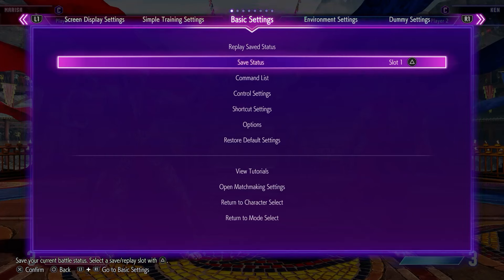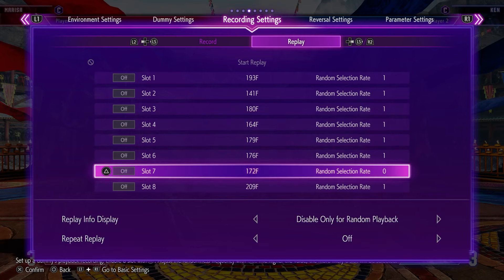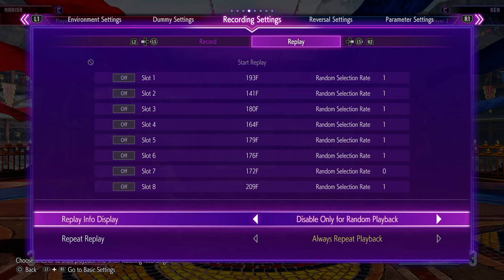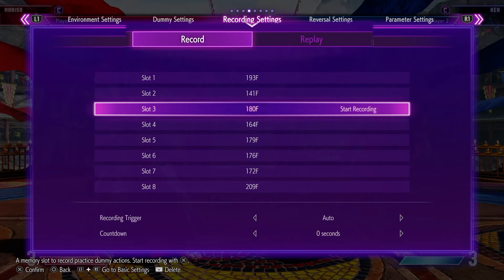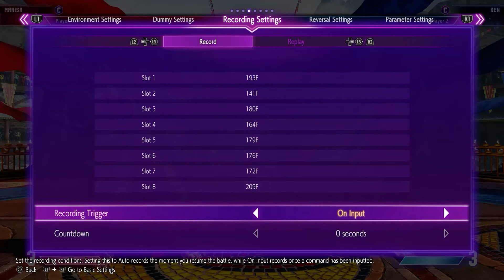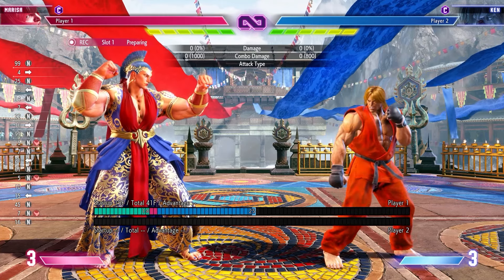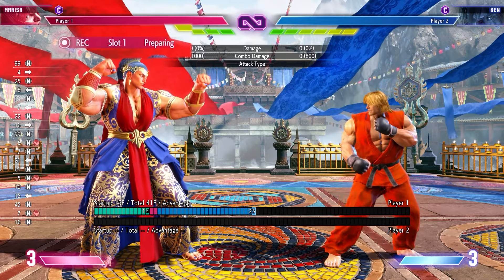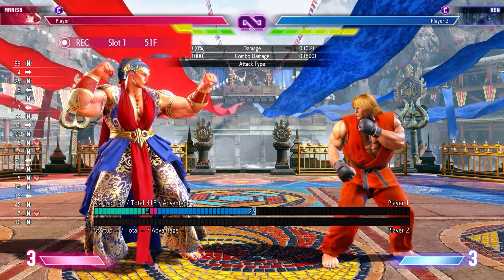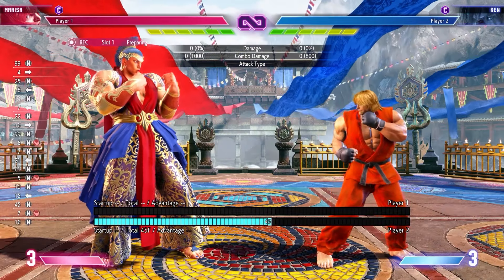This is where the magic happens. Go to the menu, recording settings, and set up some options. Under repeat replay, always set this to always repeat playback. Set replay info display to default, which is save only on a random playback. Now press left to get to the record section — set recording trigger to on input. Let's start recording in slot one. Once you click slot one, you'll see a recording indicator in the top left that says preparing, meaning it's not recording yet. The moment you press a button, those frames go up and it's fully recording.